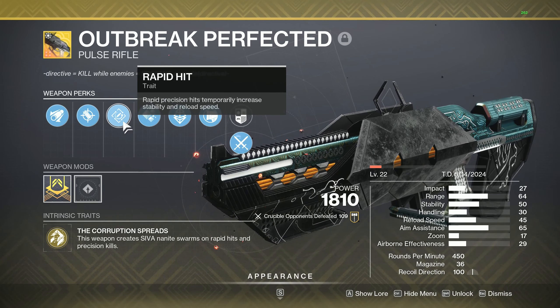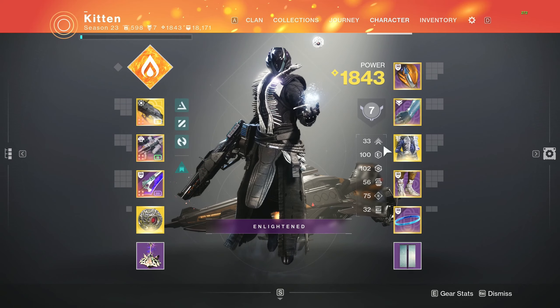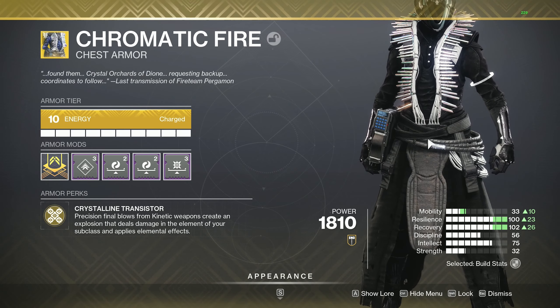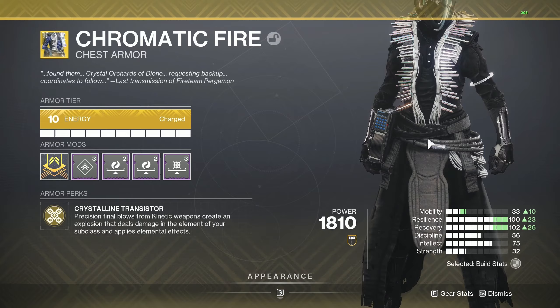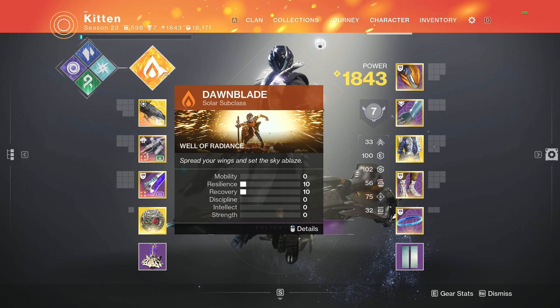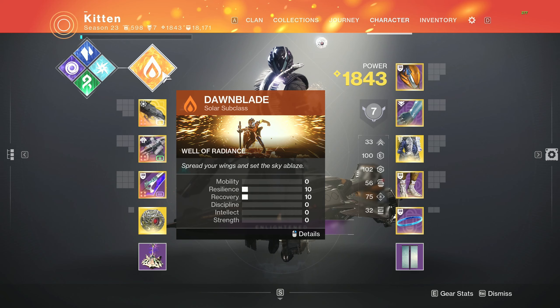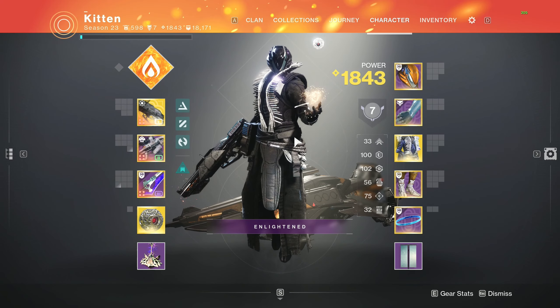We are going to be doing a little bit of build crafting in this video — not really build crafting, but we're going to be pairing Outbreak Perfected with the Chromatic Fire. If you guys do not know what this exotic does: precision final blows from kinetic weapons create an explosion that deals damage with the element that matches your subclass. So we're going to be playing Supremacy using Dawnblade Solar, and it's going to do solar explosions on kinetic kills, then pair that with the Outbreak Nanites for multi-kills. It actually is very good — just a very good weapon and exotic perk combo.